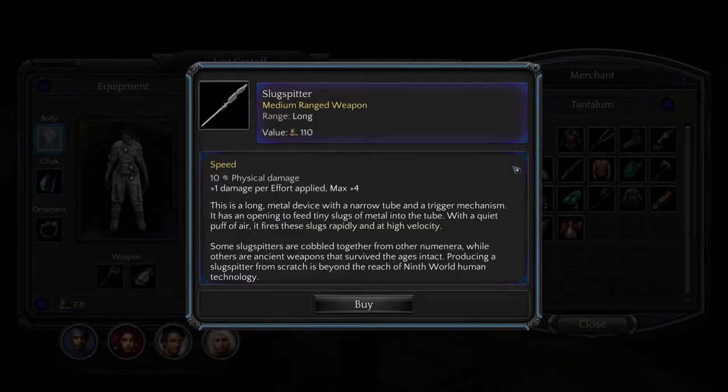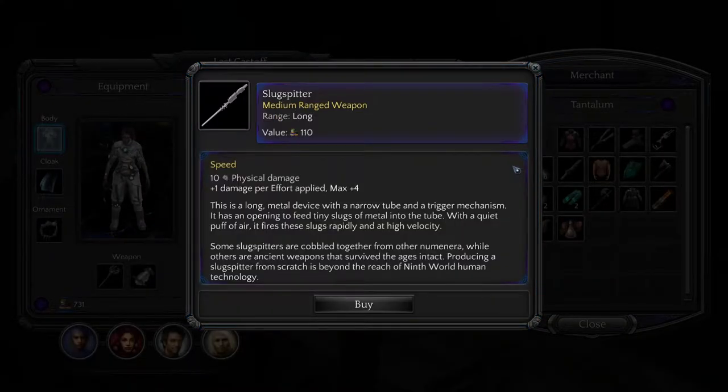I've got a Slug Splitter. Ten physical damage, plus one damage per effort applied, max plus four. This is a long metal device with a narrow tube and a trigger mechanism and an opening to feed tiny slugs of metal into the tube. With a quiet puff of air, it fires these slugs rapidly and at high velocity. Some slug splitters are cobbled together from other Numenera, while others are ancient weapons that survive the ages intact. Producing a slug splitter from scratch is beyond the reach of 9th World human technology.